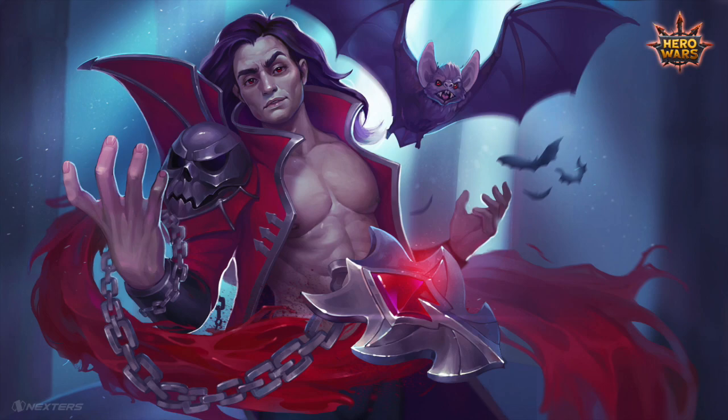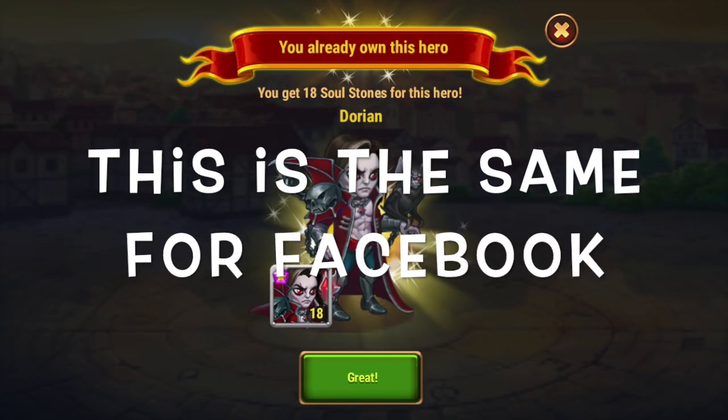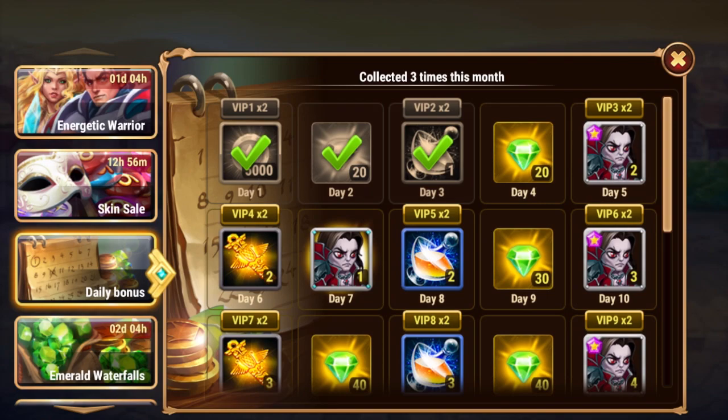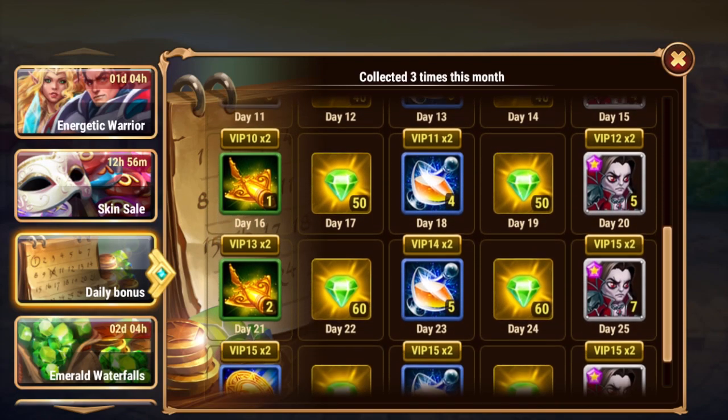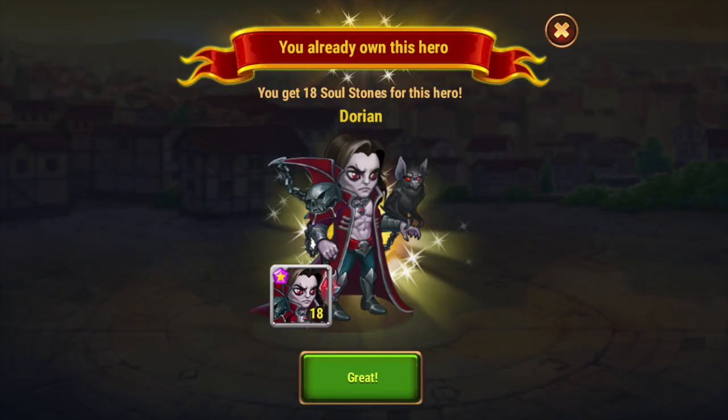Today's video is about Dorian. Before I go too much further into the actual team compositions, I wanted to take a quick mention and talk about the Day 7 of the Login Reward. It shows as one Soul Stone on Day 7, but I get a common question about this. This actually gives you 18 Soul Stones if you already have the hero unlocked. It's not affected by VIP level, so it's 18 for everybody. The point of Day 7 is to guarantee you get enough Soul Stones to summon that hero if you don't have him, so you can continue gaining Soul Stones for the rest of the month. But if you already have him, it's 18 free Soul Stones.